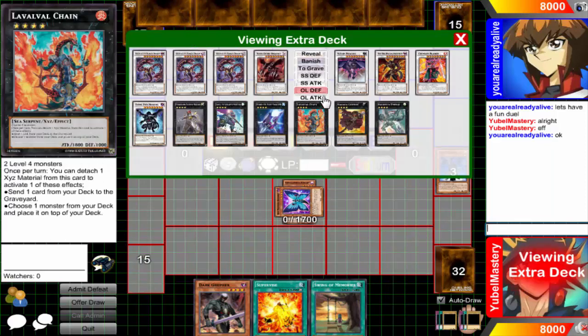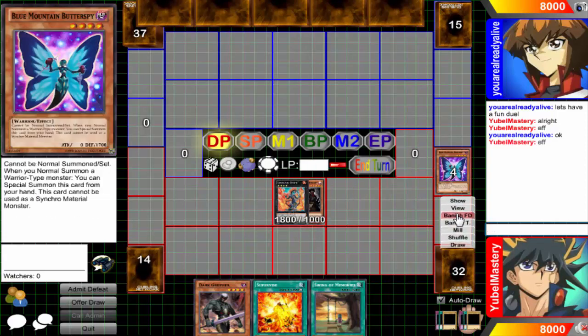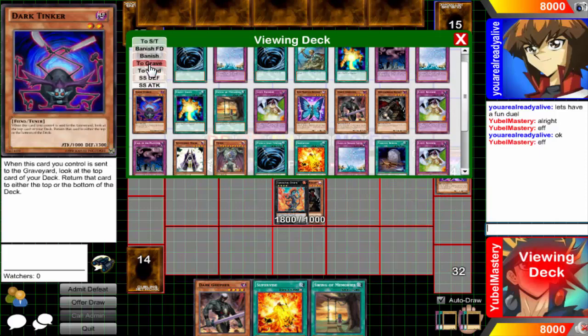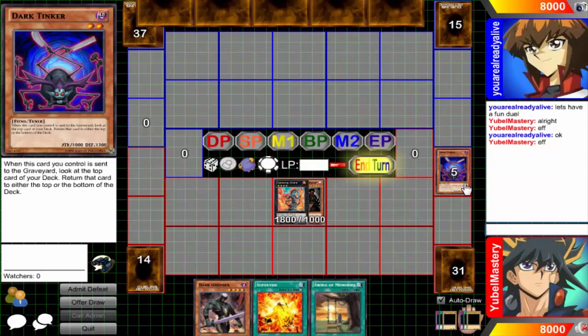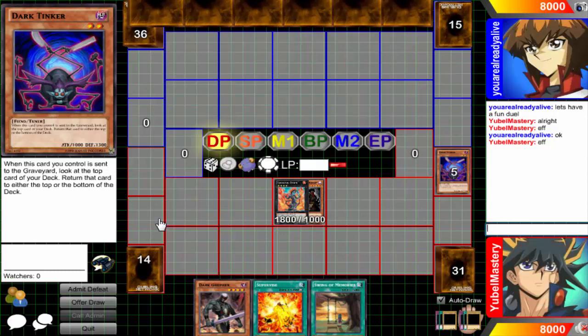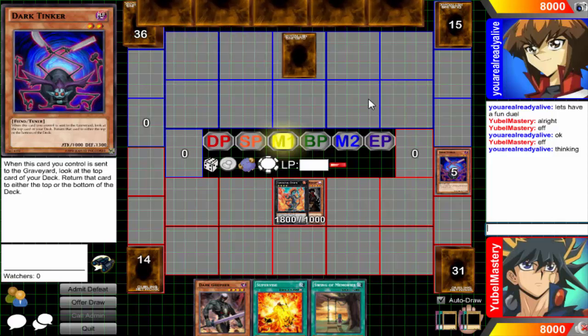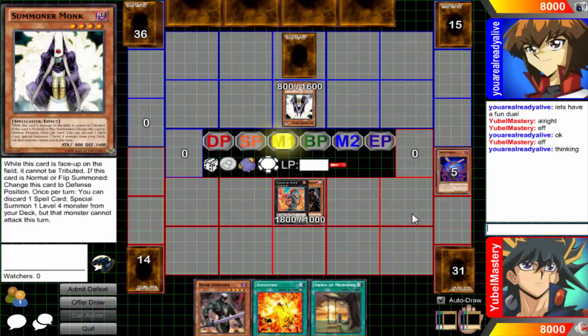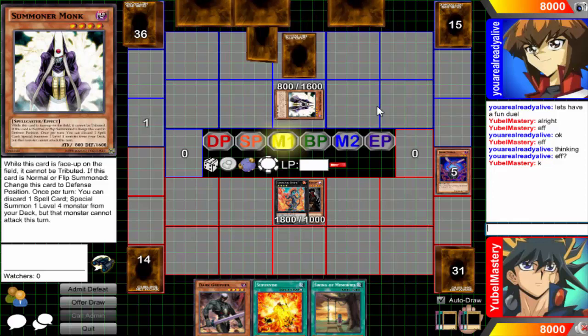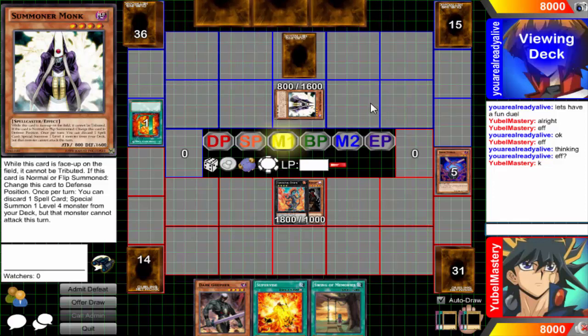The only way I could ask for anything better is if I had Royal Decree, but there's no way to fit that in this deck. I rely way too much on my trap cards — Limit Reverse, Call, Oasis. That was the whole existence of Zombie Vice: to step away from relying on trap cards and run more spell cards. But that wasn't even U-Bell related. Like, if there was a Silver's Cry for spellcasters, then maybe we could talk.